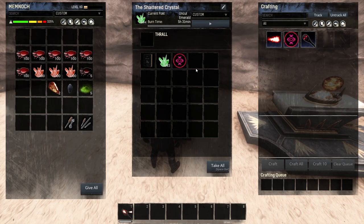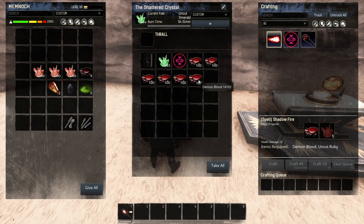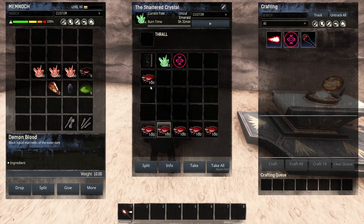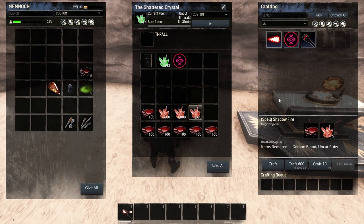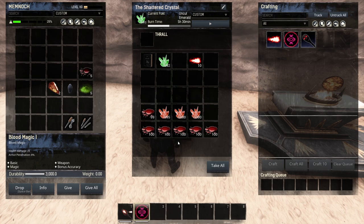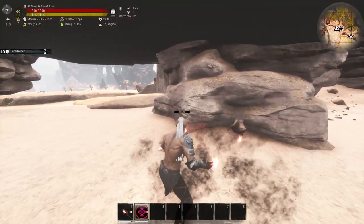Our weapon is done. Let's craft our ammo — we need ammo to make the weapon work. You need Demon Blood, a lot of it, and also Uncut Rubies. Craft — it won't start automatically, so click Play. Once done, each craft gives you 10 ammos. Put the weapon in one of your hotkeys, drag the ammo to the weapon itself, and you should be ready to use the Blood Magic.